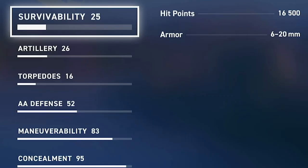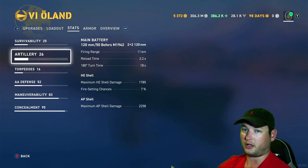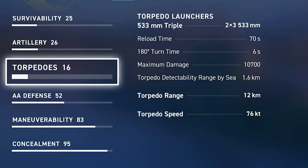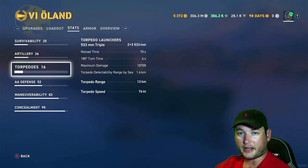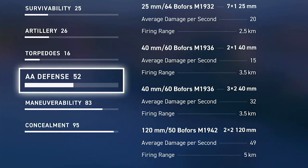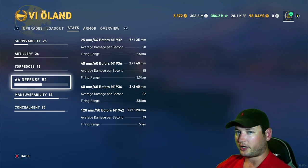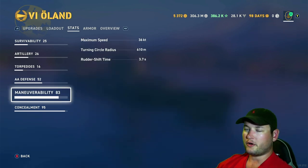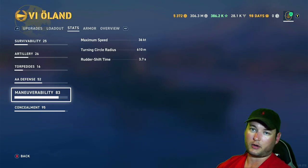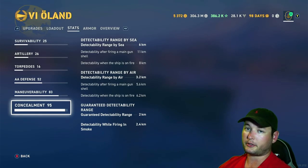Here's how the gunboat rundown looks: hit points 16,500; 120mm guns, 4 total guns, 2 mounts, 2.2 second reload. Torpedoes — nothing crazy, nothing immaculate, kind of lower damage torps, but not lower flood chance. I was getting perfectly fine hit-to-flood ratio when I played it — 70 second reload, 12 kilometer range. AA: still undecided. I took the ship into a tier 5 and a tier 7 carrier game. I don't think it's overwhelmingly good — that's why they gave you the defensive AA button. It's not great, it's not terrible. It's definitely not Friesland. Maneuverability's not bad: 36 knots, 610 meter turning circle, 3.7 second rudder. Concealment: 6 kilometers for a gunboat build at tier 6 is not bad.